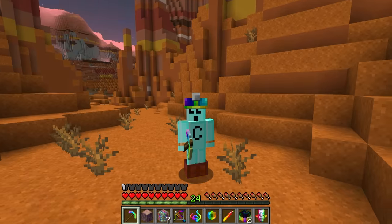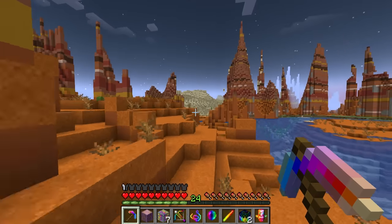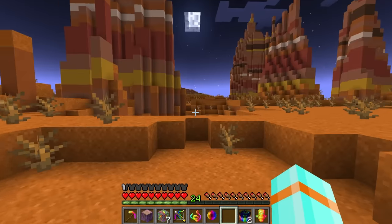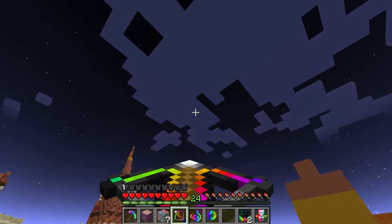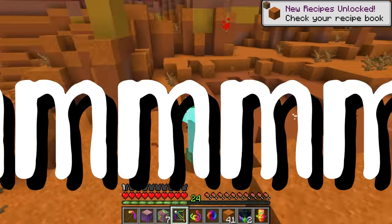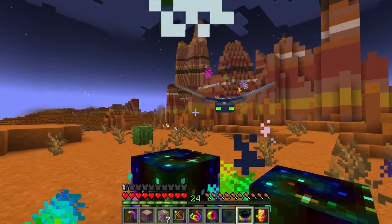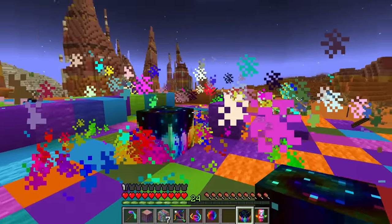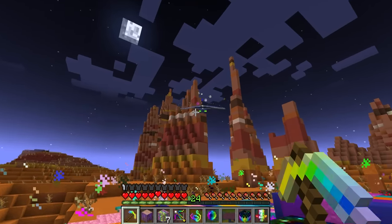Next up is the OP Phantom Membrane Wings — just gotta take on some phantoms. It's been more than three days so now that it's night, phantoms should be spawning in. I can also use my catalyst! Yes, there they are! Come down and fight me like a man! Rainbow attack! Now that's cool — a whole disco party in here. Come on, get him!